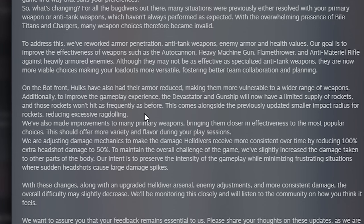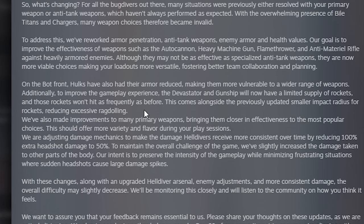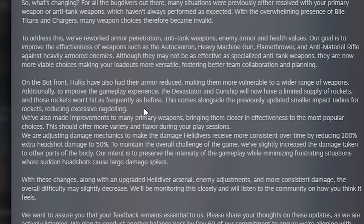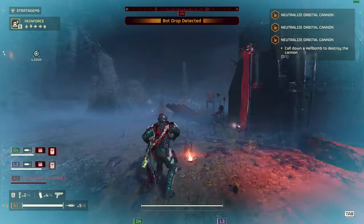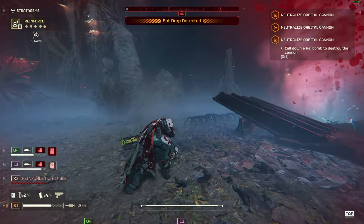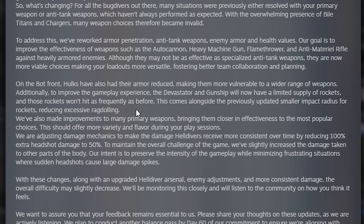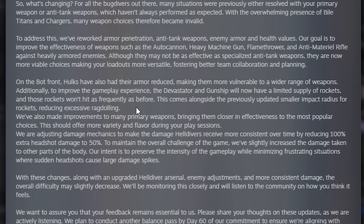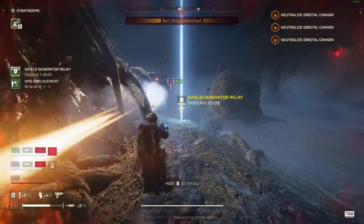On the bots front, Hulks have had their armor reduced, making them more vulnerable to a wider range of weapons. Additionally, the Devastator and Gunship will now have a limited supply of rockets, and those rockets won't hit as frequently as before. This comes alongside the previously updated smaller impact radius for rockets, reducing excessive ragdolling. The amount of times I've been hit by those rocket Devastators is insane, so this is a major win.